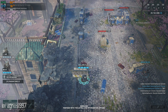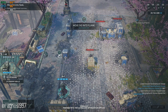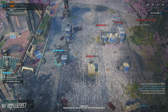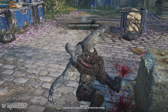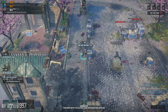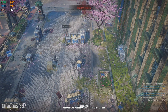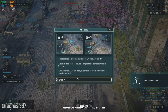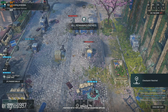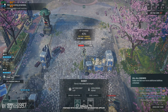Grub's dug in. We need to flank him. Roger that. He's moving into position. He's easy pickings now. Should've stayed underground, Grub. The Hammerstrikes aren't going to wait for us. Finish off these Grubs so we can get to the CIC.